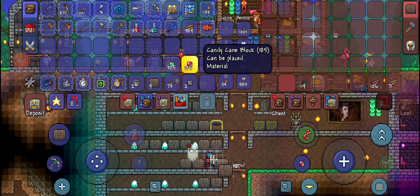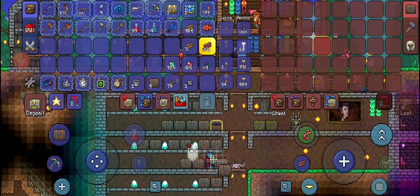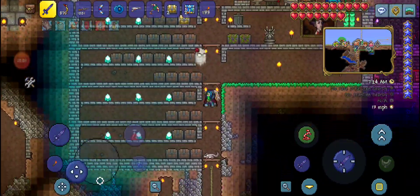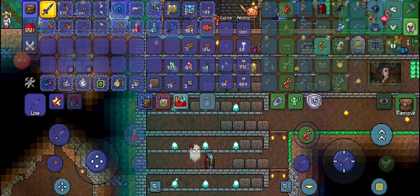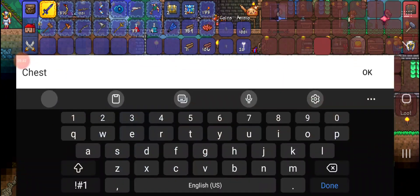Then we have like special blocks. And wood. So we have like dirt, stone, sand, that. Corrupted. Apparently you can name a chest too.